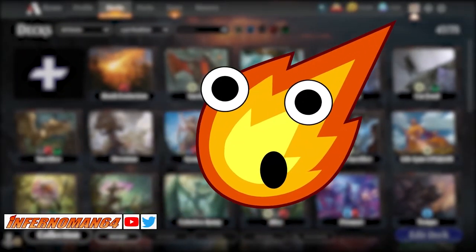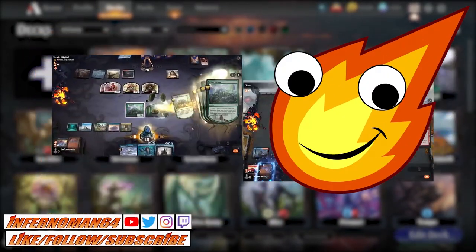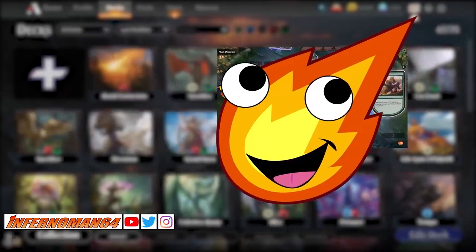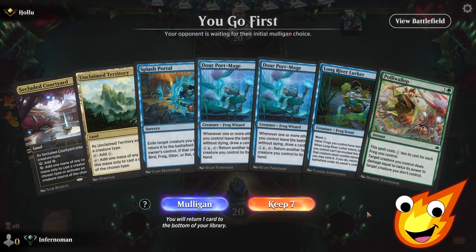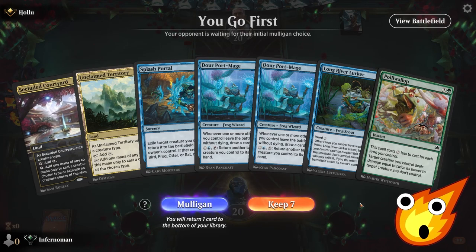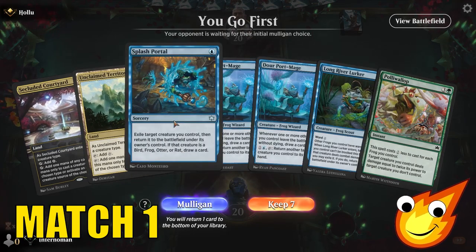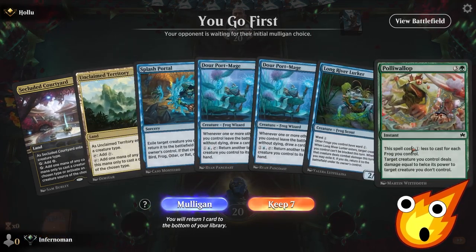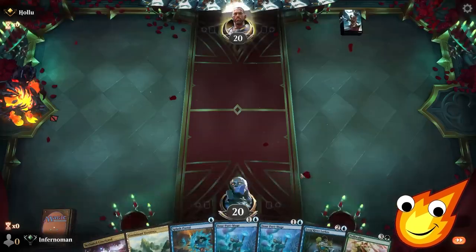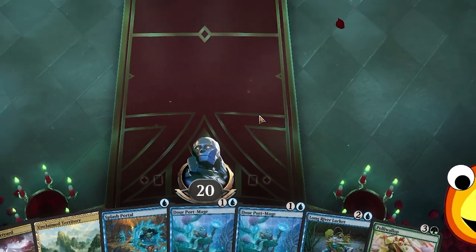Before we continue, if you like the content, please like, follow, and subscribe wherever you watch so you don't miss out on any of the gameplay, booster pack openings, deck techs, and more. Alright, here we go — can our frogs hop to it and get us a win in Explorer? The good news is we have our creature land so we can cast our creatures on time, though we unfortunately don't have blue mana yet for Splash Portal or Polywallop — hopefully we'll get one.